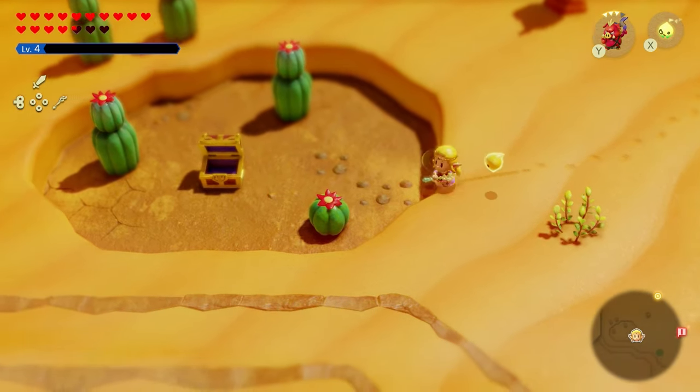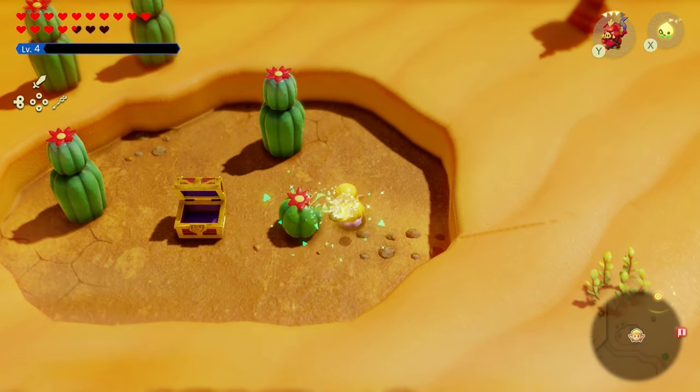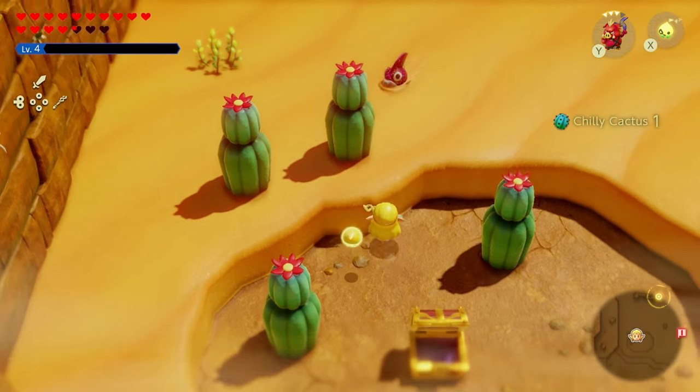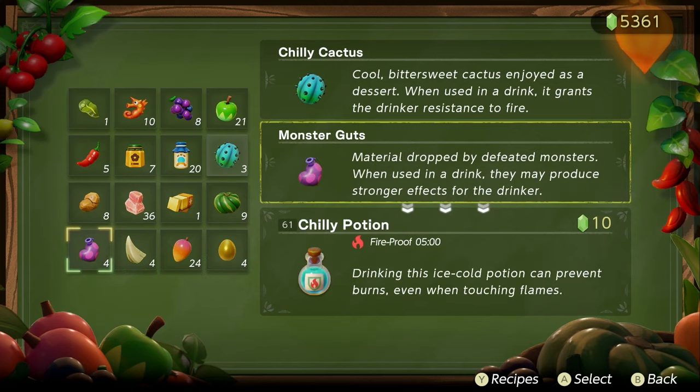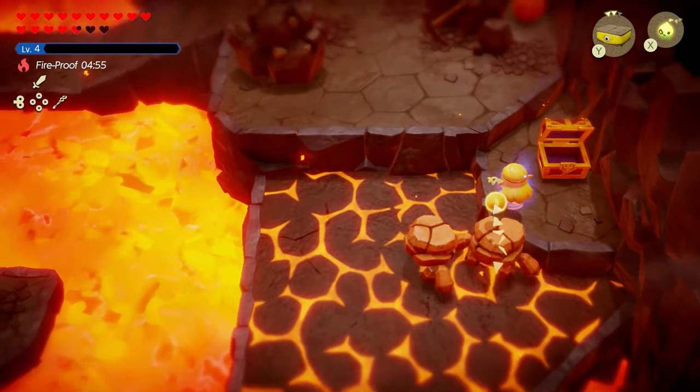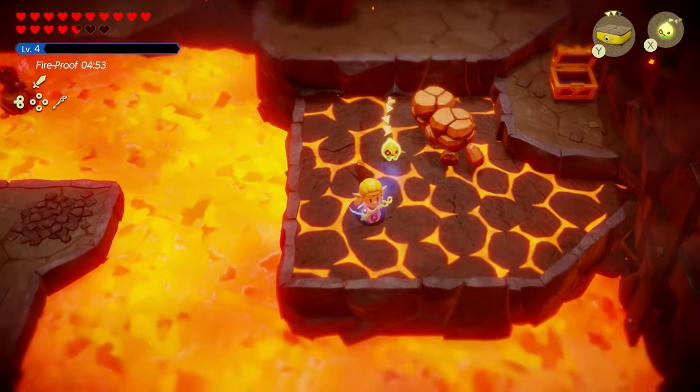Speaking of the Gerudo desert, you can also get chili cactuses here by simply breaking cactus pieces and it pops out — chili cactus. What the chili cactus is really meant for is to keep you safe from catching on fire, since fire is basically a damage over time effect that you don't want.